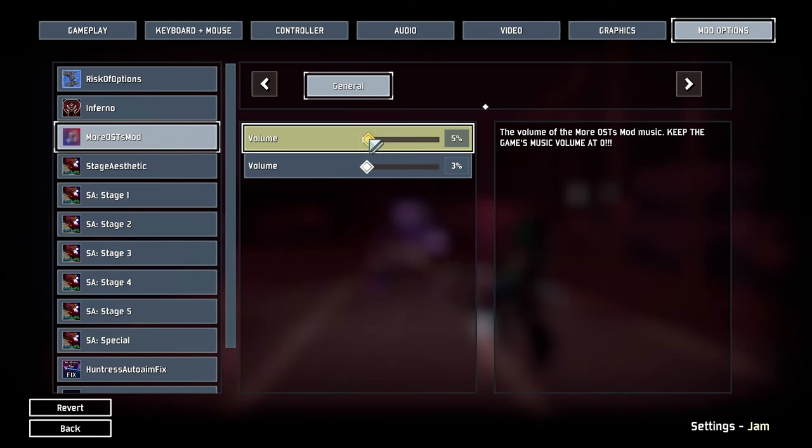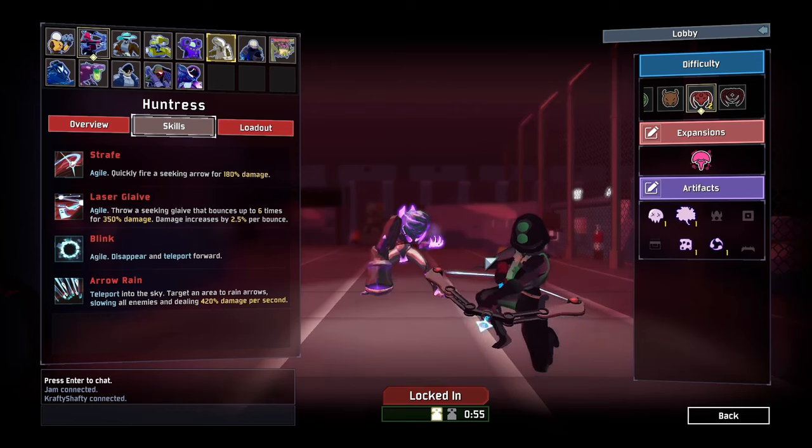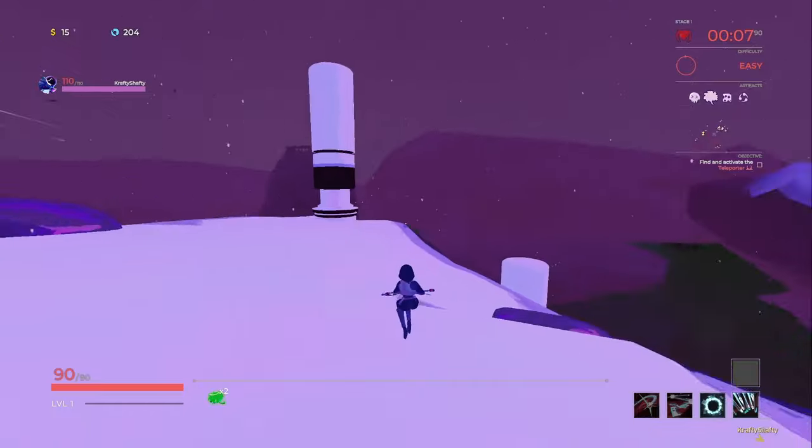This is our new Risk of Rain mod profile called 'Risk of Rain Mostly Vanilla.' The purpose of this is because the spider boss was glitched out, and other bosses were really glitched out too, like the one you get for obliterating at the shrine. We're doing this because we want to actually beat those bosses legitimately, beat a run, and fight our arch nemesis — the Void Spider. There's also a new UI mod because the old one doesn't work anymore.